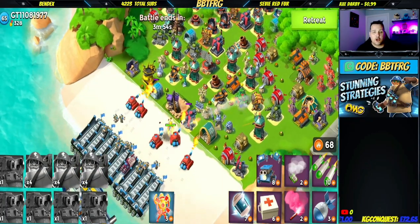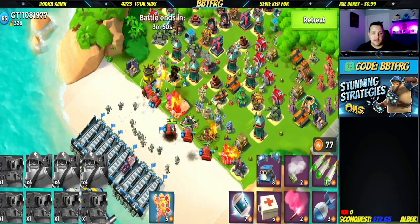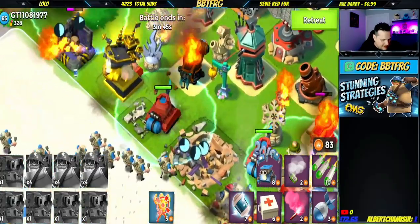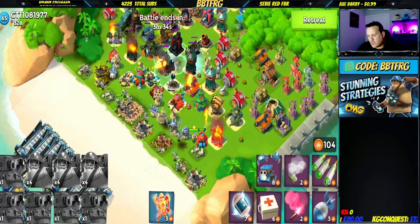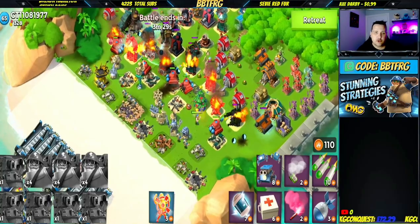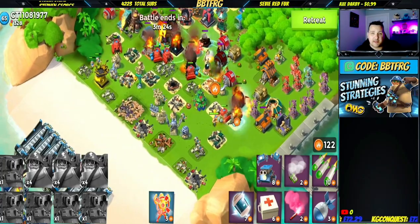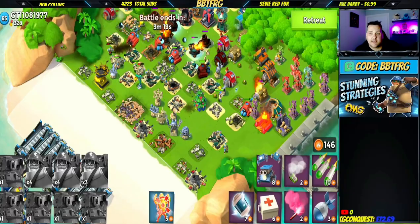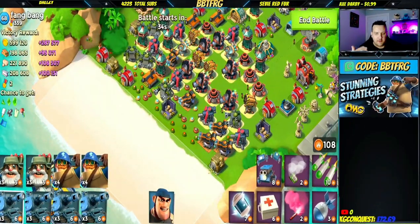One thing you do need to watch for: if your troops get into range of the Stunners throwing the shock bomb grenades, they will shock your own troops as well. You can see that guy there is being shocked. You definitely need to be aware of where all your troops are. Especially when using Scorches — the last thing you want is your support troops shocking them and freezing them in place where they can't deal any damage to the defenses around them.